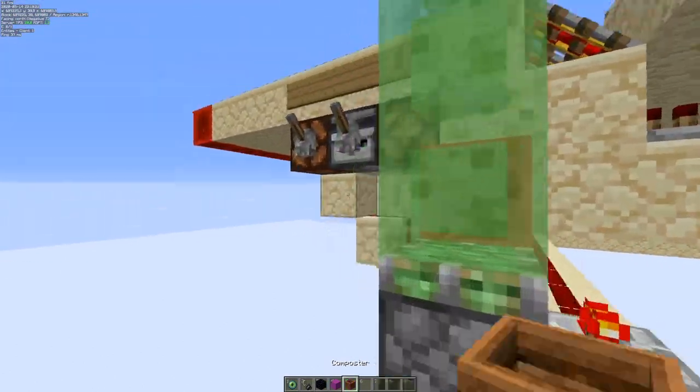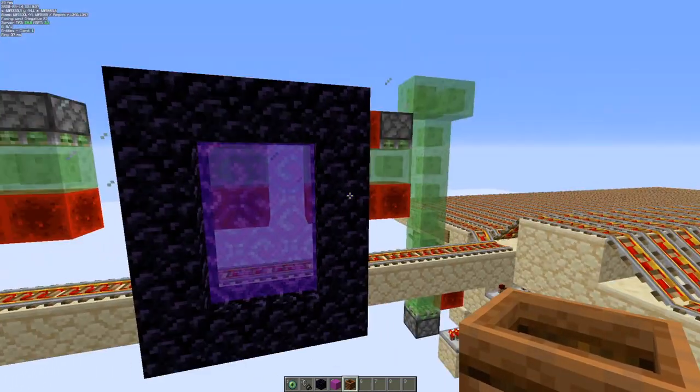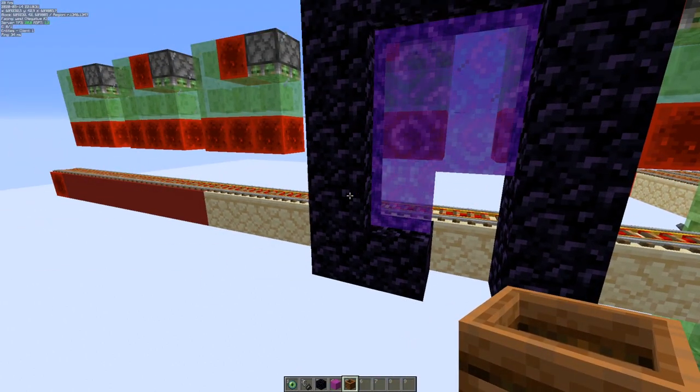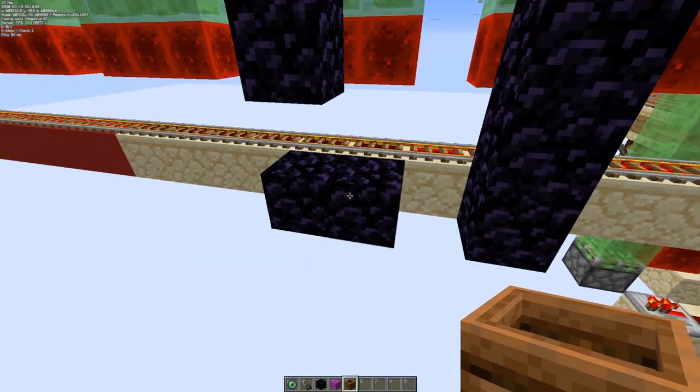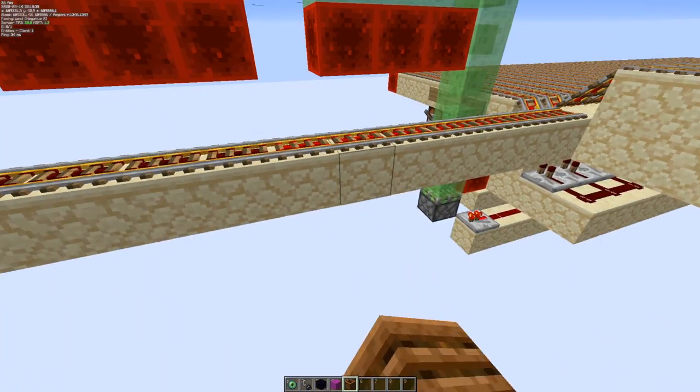If we now turn on the suppressor and we just break this block, this will get removed. Now we can break this block to remove all the other portals and those will have their POI removed.